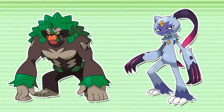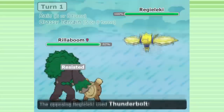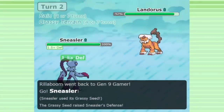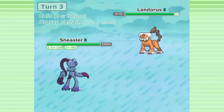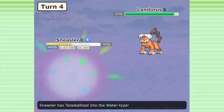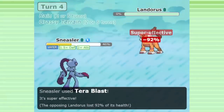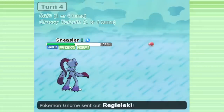I'm also using Rillaboom and Sneasler on the team. Rillaboom creates grassy terrain on switch-in, and Sneasler carries a grassy seed, which is consumed in grassy terrain, raising its defense and activating Unburden to grant a double speed boost. Grassy terrain also reduces the damage dealt by Earthquake.